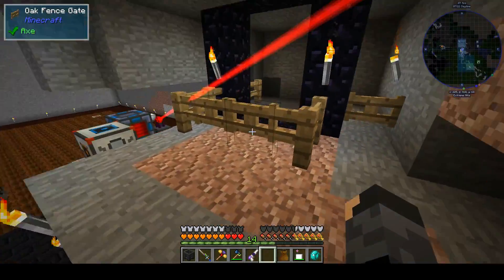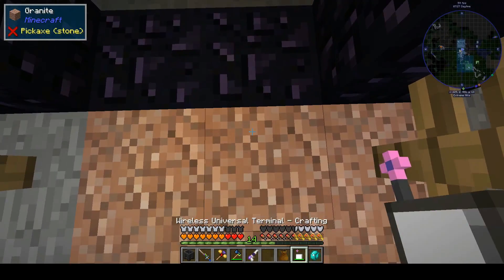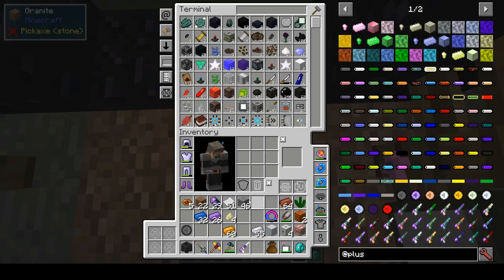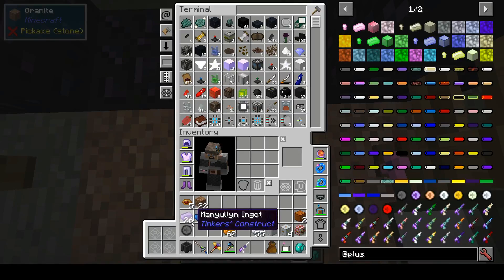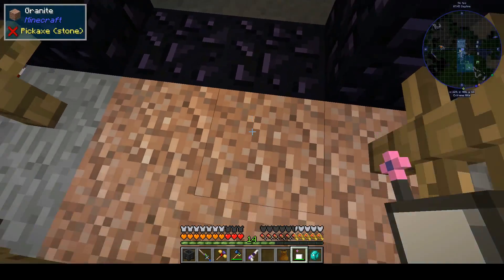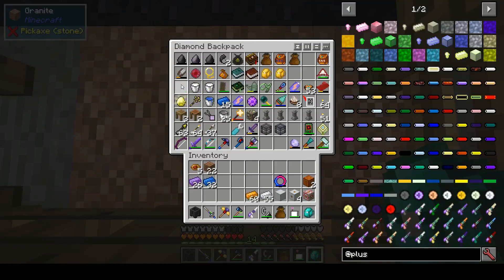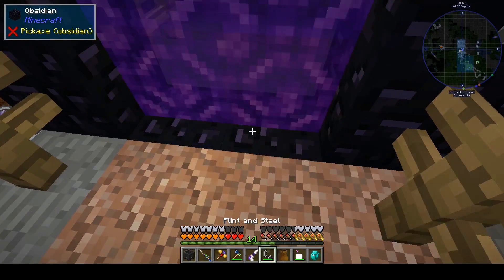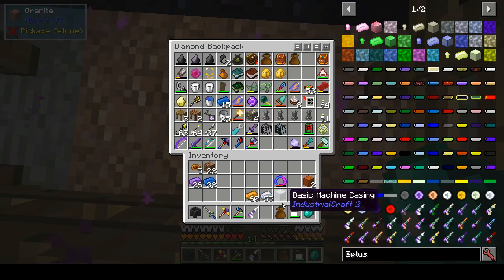I need a modifier to do that, so we'll work on that. It's now unbreaking. The thing I noticed is that while we did all this, my durability went way down — that's why I went ahead and just swapped that out really quick.